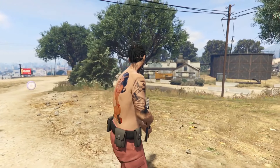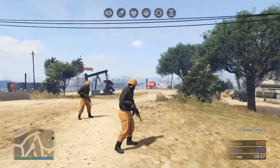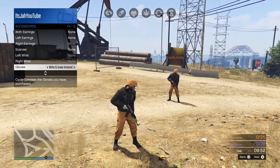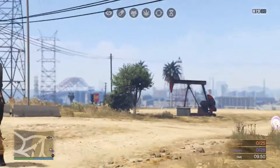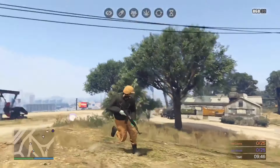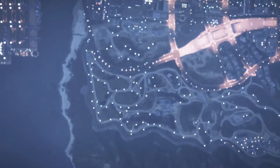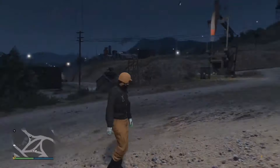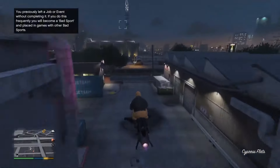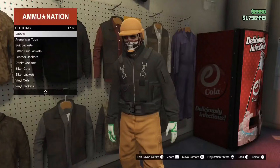Once you load into the mission, open the interaction menu, go to Appearance, then Accessories, and put on an accessory — I recommend gloves since they don't mess with the outfit. Then pull up your phone and quit the job, or leave through the interaction or pause menu. Once you load back into online you'll still have the outfit — just go save it at a clothing store and you're done.